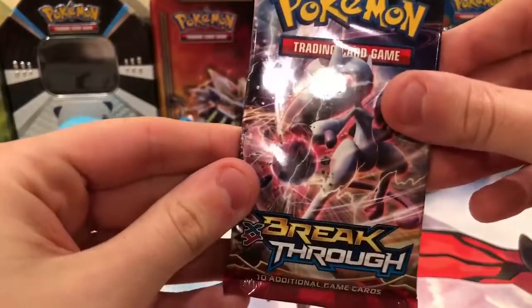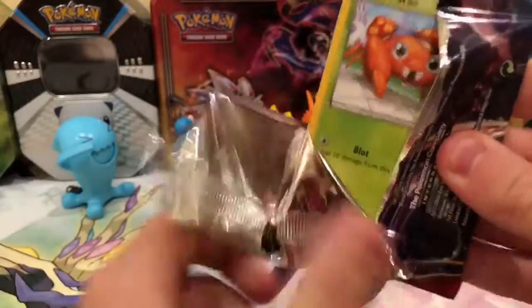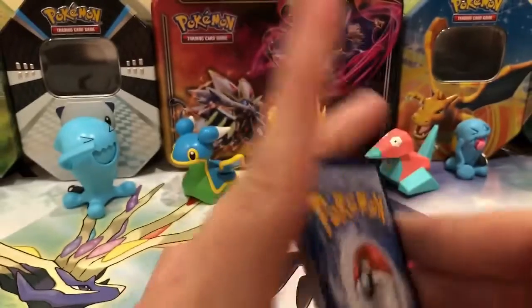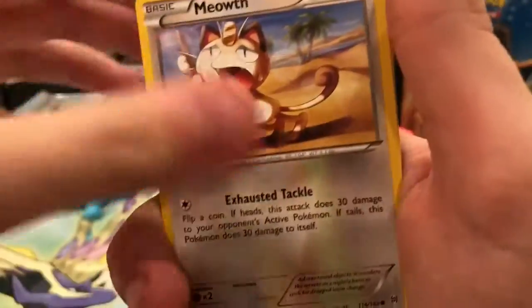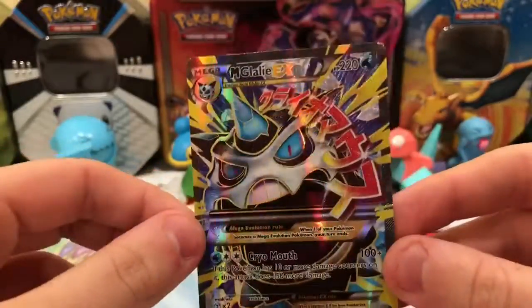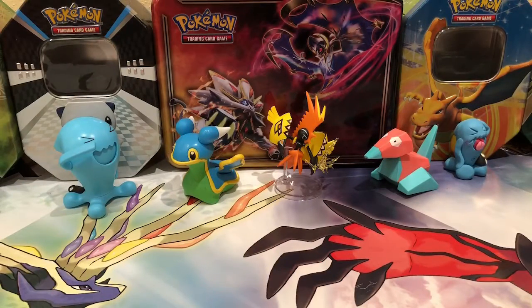Next we got the oldest set, Breakthrough, as the final pack. I'll grab the code right away. I felt something — I thought it might be deceiving me. They ate Paris, Staryu, Skiddo, Bronzor, Meowth, Skyla, Spupa, Snorlax, Wanto reverse, and a Mega Glalie EX Full Art! I really wanted to get something good out of Breakthrough, and we did with this Mega Glalie EX Full Art. My fingers weren't deceiving me — I definitely felt a Full Art.